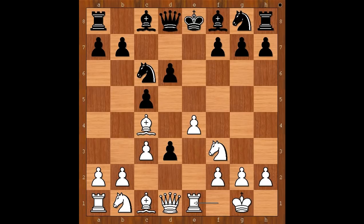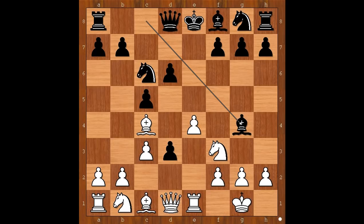Rook to e1. Harry Potter — I mean William Potter — just ignores the pawn on d3. Bishop to g4. White to move — what would you do? Perhaps queen takes pawn comes to mind. Do you agree?